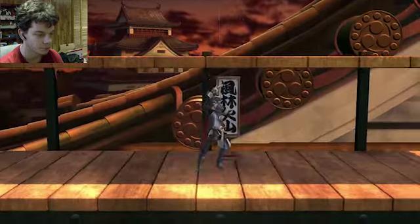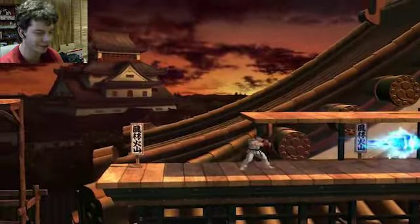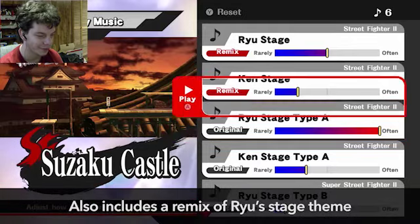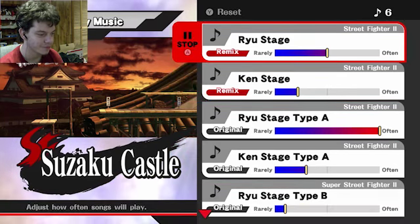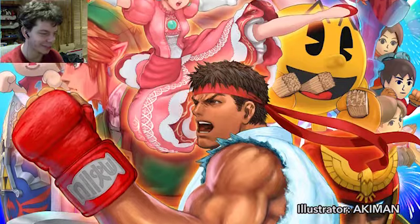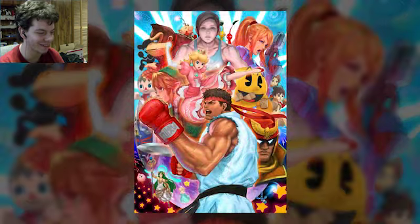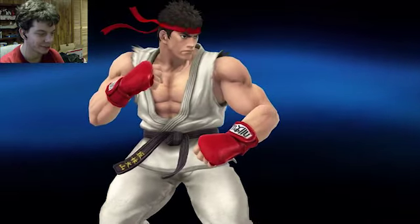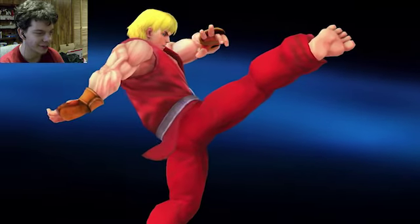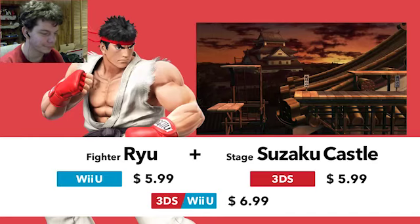In the Wii U version, Ken's original stage theme is included, and a remix too. Can't forget Ryu's best buddy, Ken. There's even a remix of the theme from Ryu's stage, arranged by Street Fighter II's sound composer Yoko Shimomura. The character's illustration was done by the original character designer Akiman — that looks awesome. It also includes a Ryu trophy and a Ken trophy. Ryu and Suzaku Castle come as a set at the prices shown on screen.